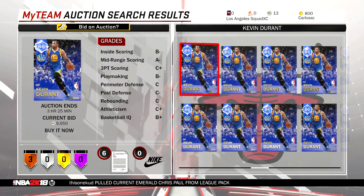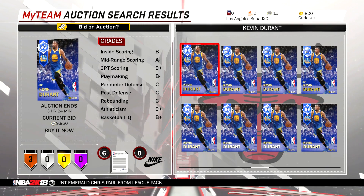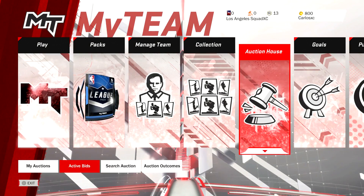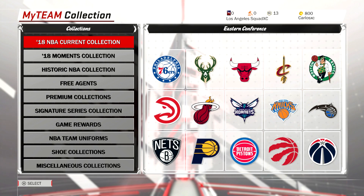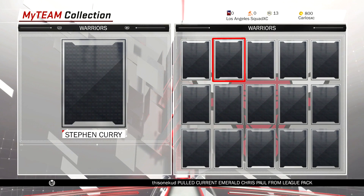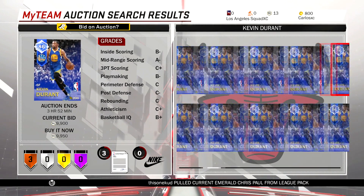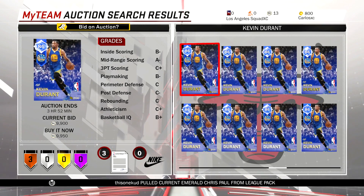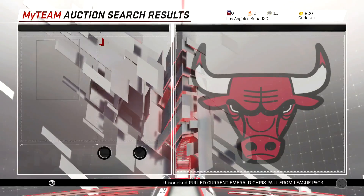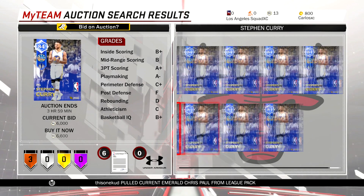I found a way for you to snipe and find cards a lot faster. You're not going to be able to find them as fast as you could last year, but it is going to be faster than going into the auction house right now. That of course is by going to your collection. For example, I want to get a Kevin Durant, so let's go to Current Collection, go to the West, go to the Warriors — KD is the first one. It's going to ask you do you want to search for the player, and you say yes. This is the fastest way to hard-scope a certain card. If you want to get Kevin Durant, just do it like this. If you want to get Curry, just do it like this — it's a lot faster than typing in Steph Curry or typing in small forward, point guard, sapphire, stuff like that.